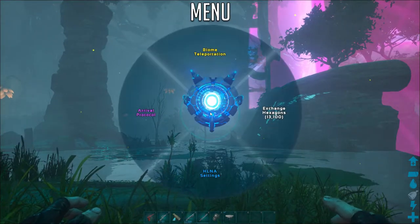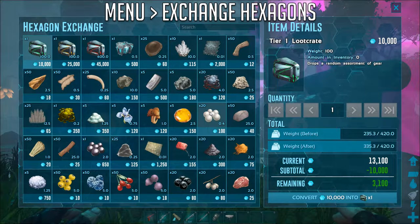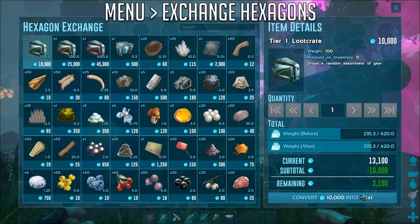Now going back to HLNA's main radial menu, the fourth thing is exchange hexagons, which takes you to her shop. Here you can buy resources, food, cryopods and loot crates, which are basically just the loot drops of Genesis. In order to buy anything, you need hexagons.